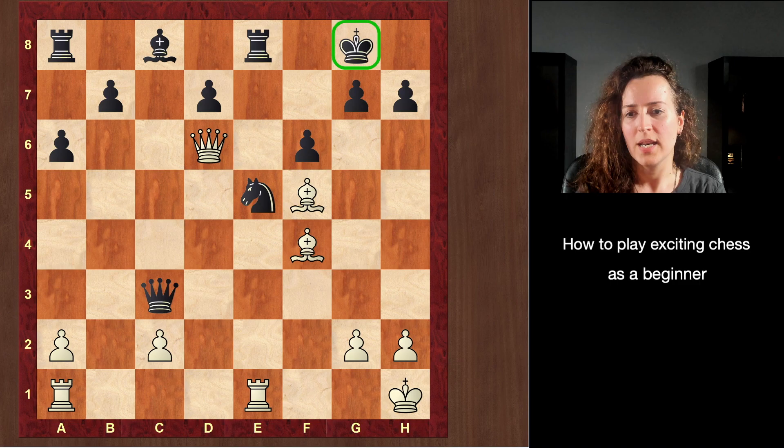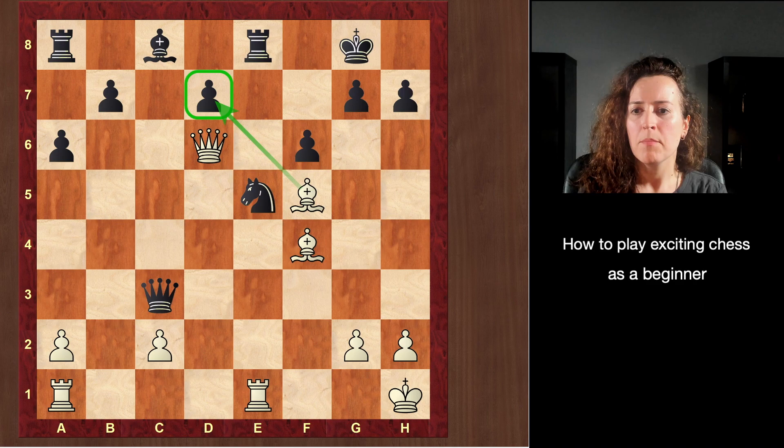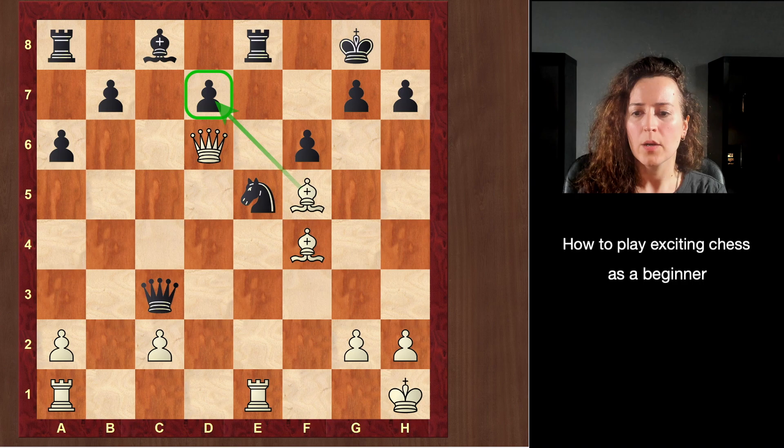So what do you guys think is the target in this position for White? You can stop the video and think here. I will tell you — it is the king. Why not? The king is the biggest target we can have in chess. Black has some very poor development, and we have very active pieces while their king is a bit exposed. So that is the first thing: select the right target. The point here is not to win a pawn — we are not trying to win back the d7 pawn. We are not interested in any lines where we try to capture that pawn, because that means we are trading pieces and trading off their bad pieces. We have one target and it is the Black king. So what's a logical move given that? It is the move Queen d5.